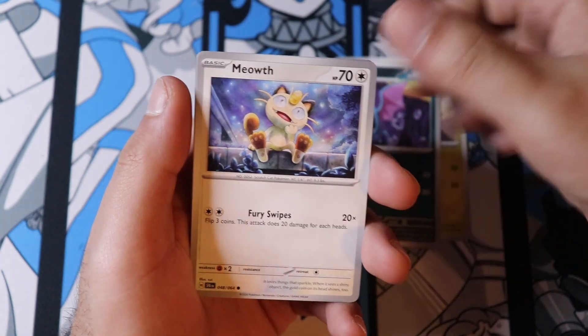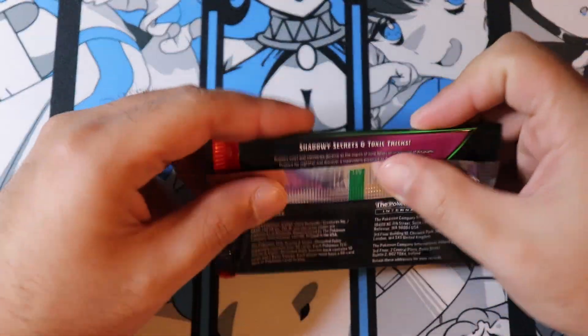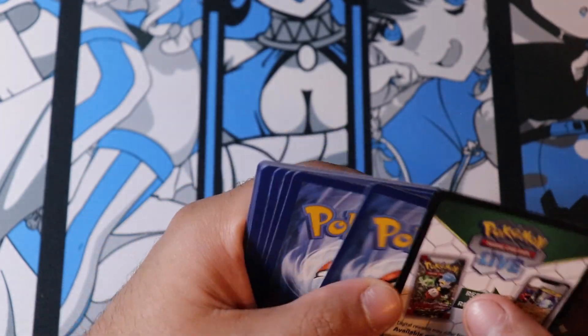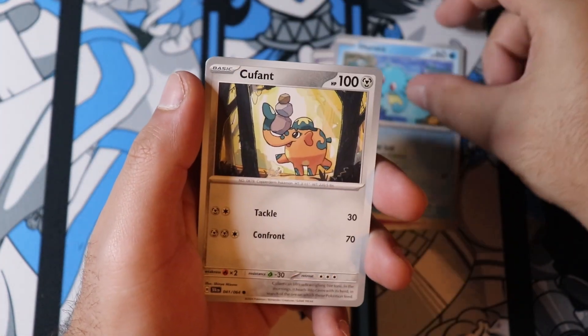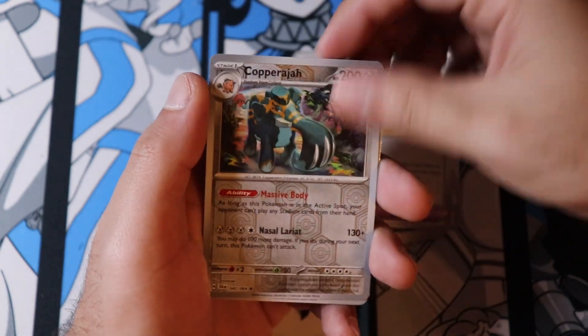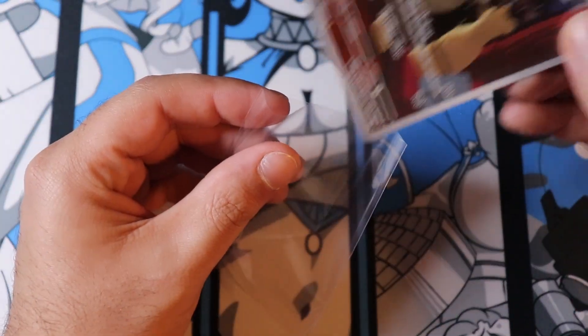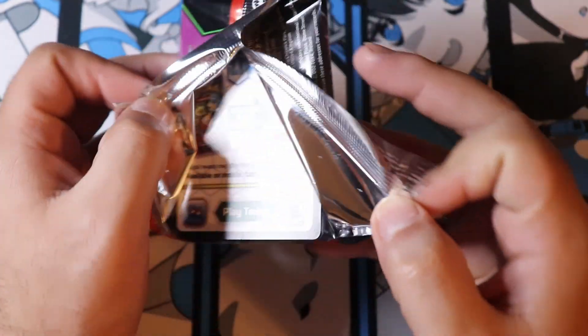Ow — I hit my hand on the desk. Two more packs. Eevee, Dusclops, Horsea, Cuffet, Sylveon, Rivaldo, Paraclase, Caparagia — ooh, the Persian, there's the Persian! I was mentioning it would be nice to get something good at the end. Now can we get the Special Illustration Rares, one of them?